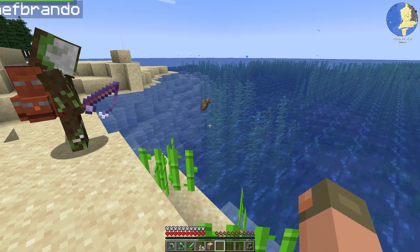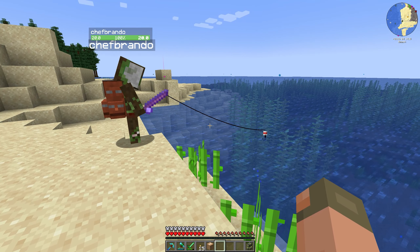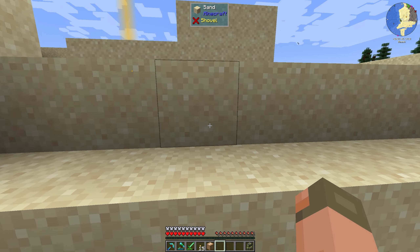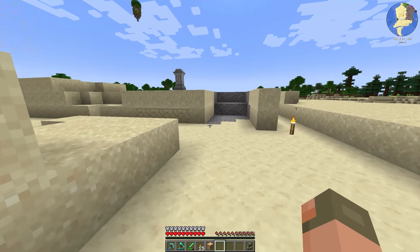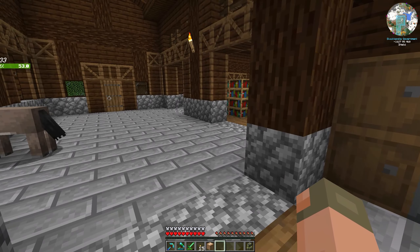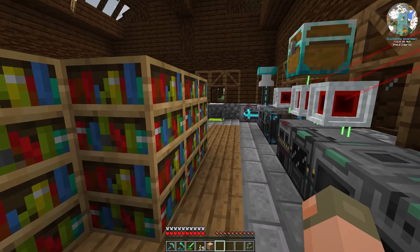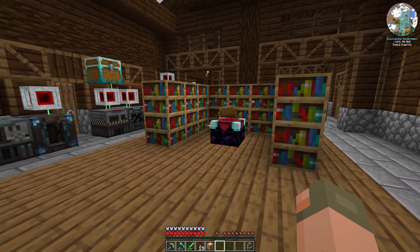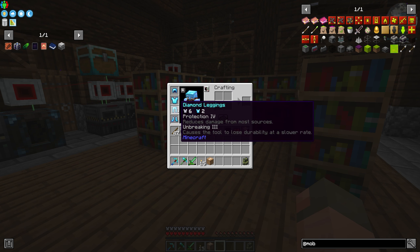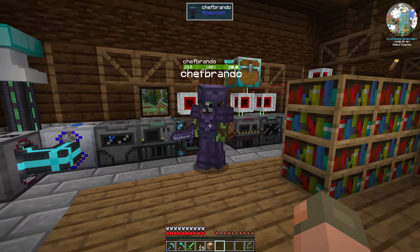We have an issue: we don't have enough ender pearls to get all the wireless things we want. We want to set up a mob farm so we can get wireless power, wireless ender tanks and chests — all of that would be very helpful. Brando also set up an enchanting area, which is great. I made myself a new set of diamond armor because we are flush with diamonds, and if we're going back into the nether I want to be at least a little better protected than last time.